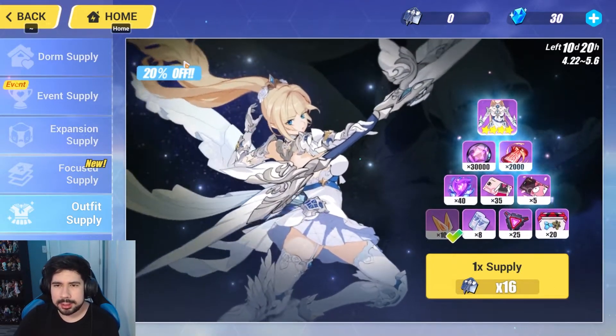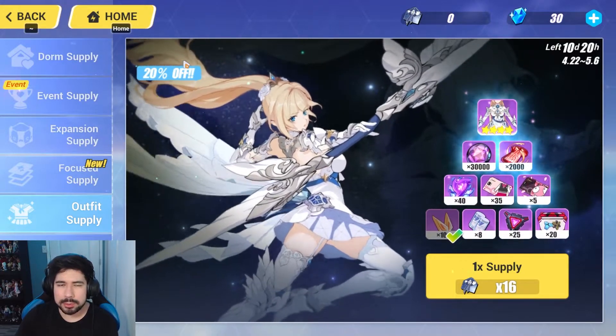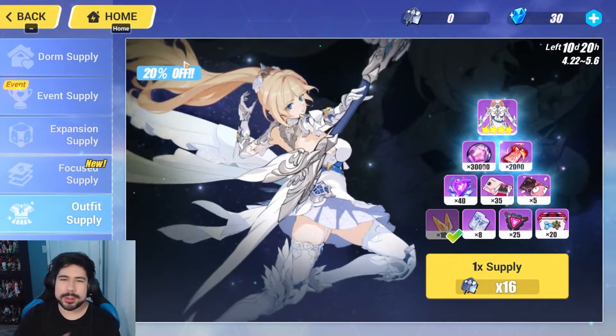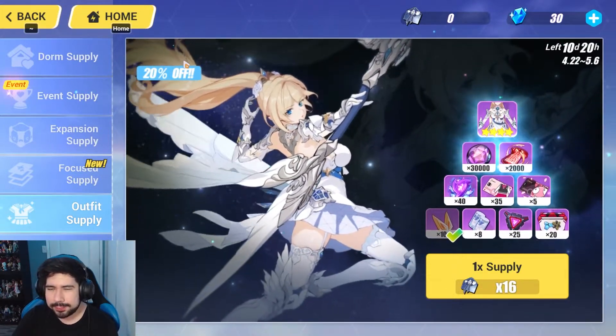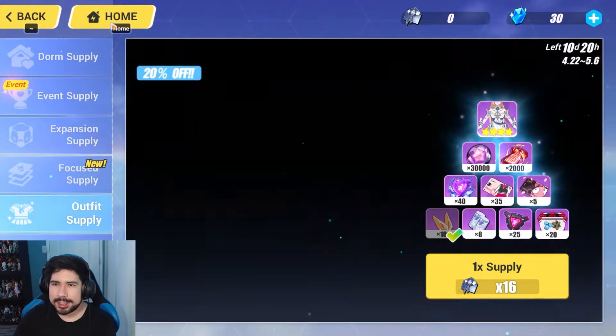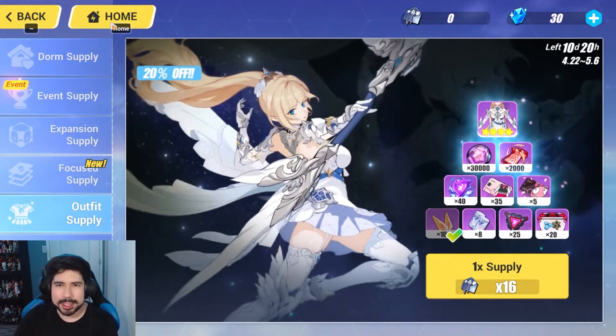I'm definitely not gonna roll for outfit gachas anymore. The last one I rolled for was the Herrscher Sentience summer outfit — I was two rolls away from the guaranteed and I said you know what, I wasted almost all my crystals, I'm not going to buy any more. So I didn't end up getting the outfit because I had no crystals left, and that was the only outfit I actually wanted.